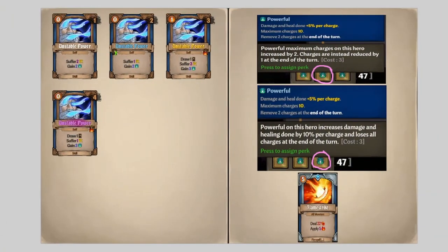Next card is Unstable Power. This one I find a little on the weaker side, but it does have its uses, especially the Corrupted version — it's essentially a free 15% damage because you're drawing one and vanishing it. Most times I see people play the yellow version because it's a vanish: you get three Powerful, which is really nice, and you're only suffering three Spark, which is usually irrelevant. It plays really well with Powerful perks — maximum Powerful charges increase by two, and percent-based attacks are always good for big cards like Flamestrike.